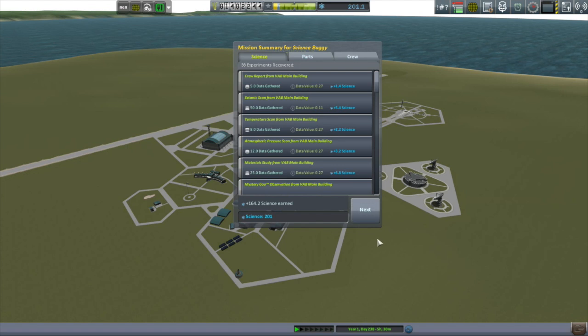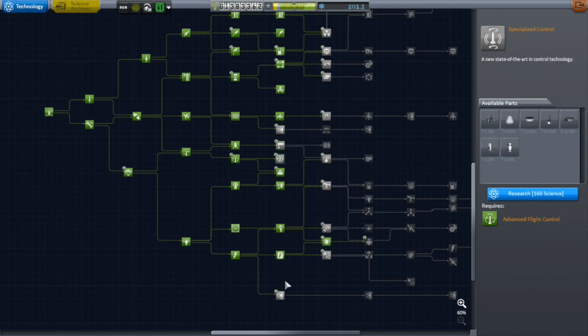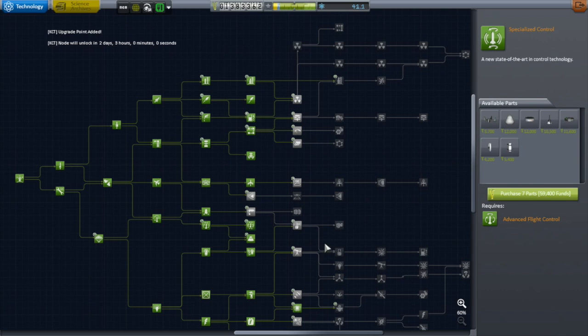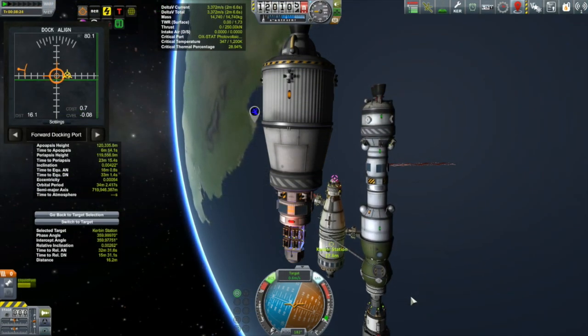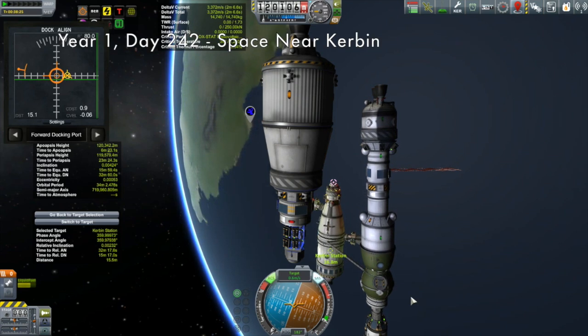I picked up 164 science, giving me a total of 201, which allowed me to unlock another tier 6 node. I went with Specialized Control — mostly for the bigger reaction wheels, but also for the Vernor engines, those liquid fuel RCS engines, which I find really really useful once you get into bigger craft.